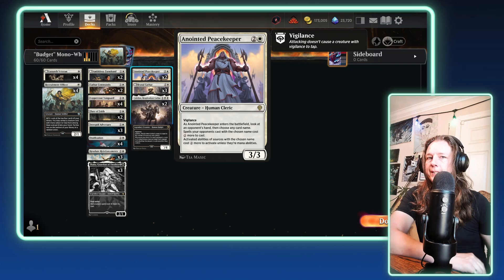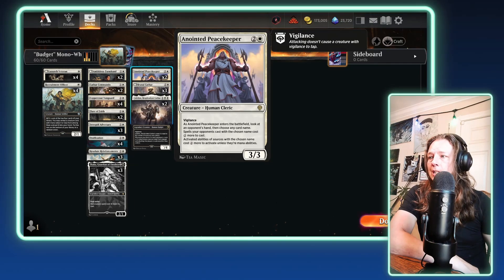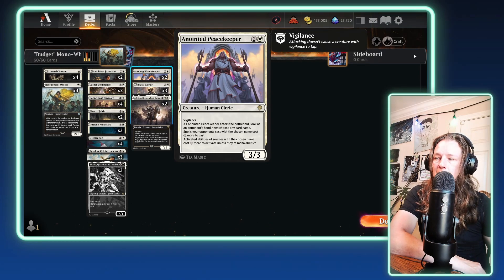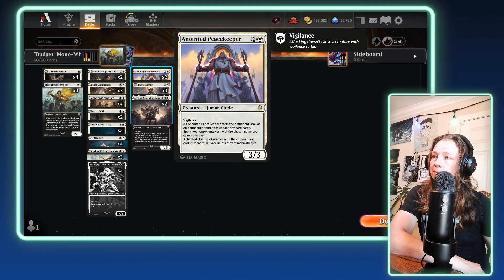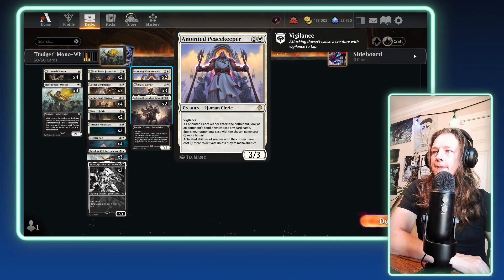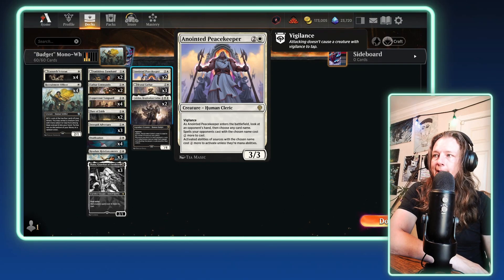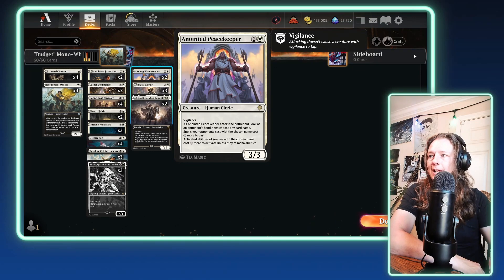Next up, on the same game plan, is Anointed Peacekeeper. For two colorless and a white, you get a 3/3 with Vigilance. As it enters the battlefield, you look at an opponent's hand, then choose any card name. Spells your opponents cast with the chosen name cost two more to cast, and activated abilities from sources with the chosen name cost two more to activate, unless they're mana abilities. This is just Talia plus one — you get to target a very specific thing in your opponent's hand, gain scouting information, and lock it down. A Talia into an Anointed Peacekeeper can be absolutely backbreaking against the right deck, so that gets a two-of.